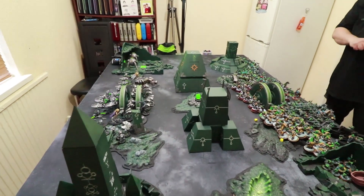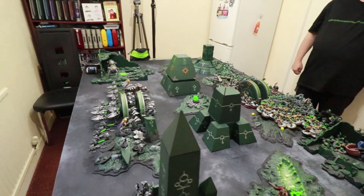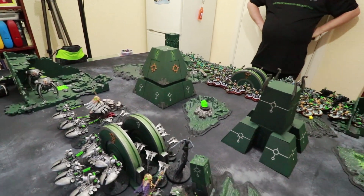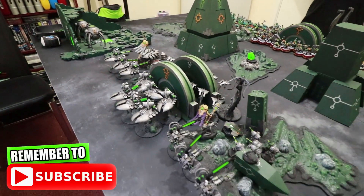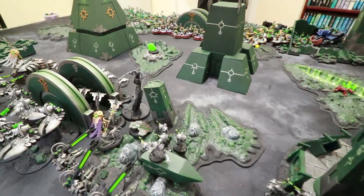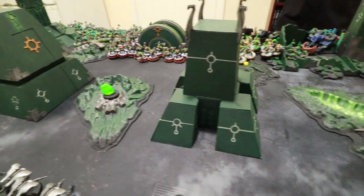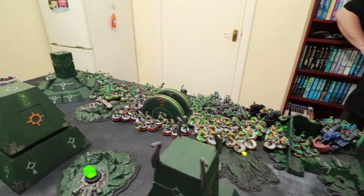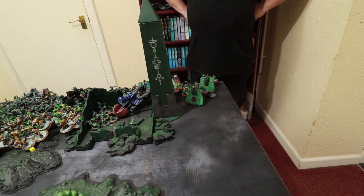We are playing Scorched Earth from Chapter Approved 2019 with Front Line Assault Deployment. I won the first roll off and chose to be the attacker. I deployed the two units of Wraiths right at the front, Nightbringer one side, Cloak Tech the other. Heavy Destroyers, Destroyers, and the Immortal blob with the Overlord are on one objective, and the other Immortals on another. There's one objective in the middle and one on the flank. Richard's two objectives are in the corners next to Gretchen, with loads of Mek Guns and a whopping amount of Orcs.